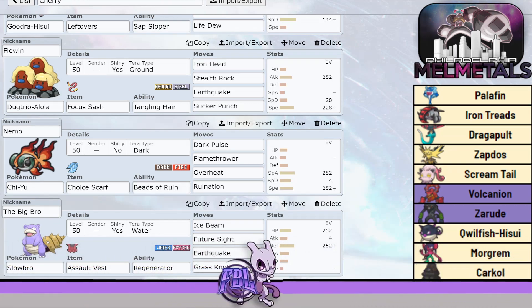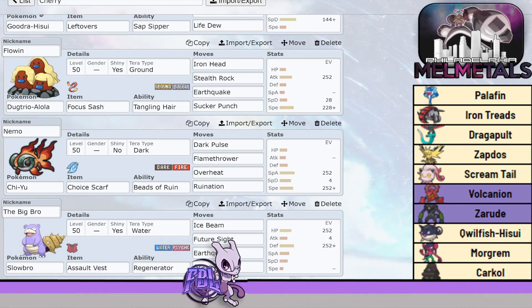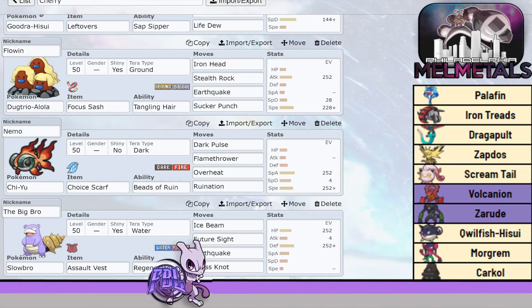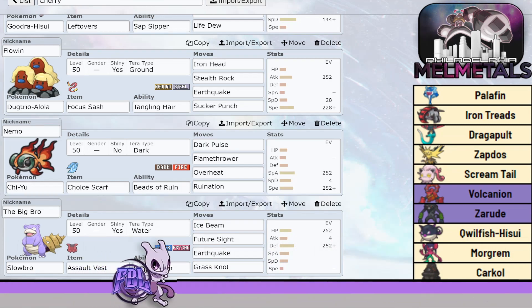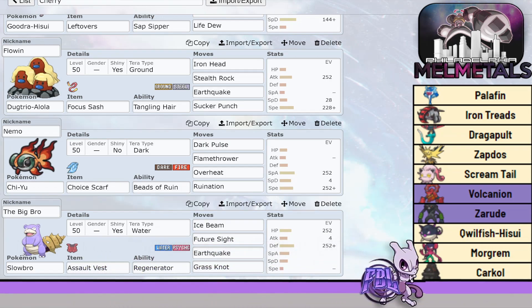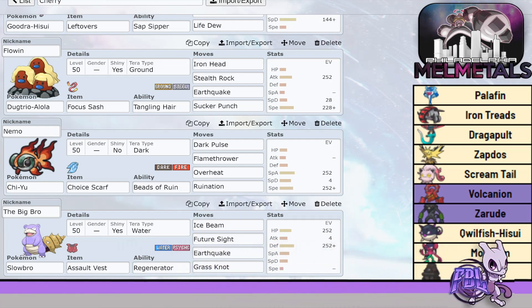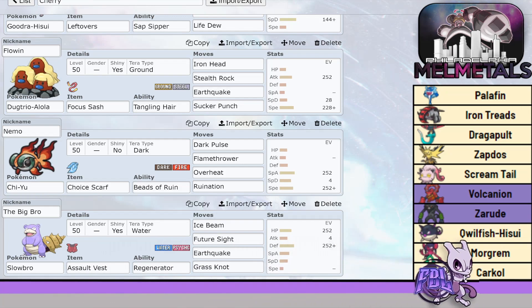Last but not least, I wasn't sure what I wanted to do with Slowbro, so I just brought it max HP, max Defense — mainly for Palafin and to take hits from Iron Treads. Rocking Future Sight, Ice Beam, Earthquake, and Grass Knot. Earthquake does a lot to Volcanion. With the Assault Vest it's going to be tanking hits, and then I bring it in, switch it out, Regenerator — pretty good wall.